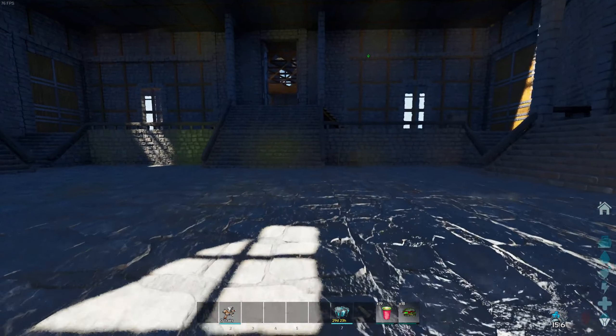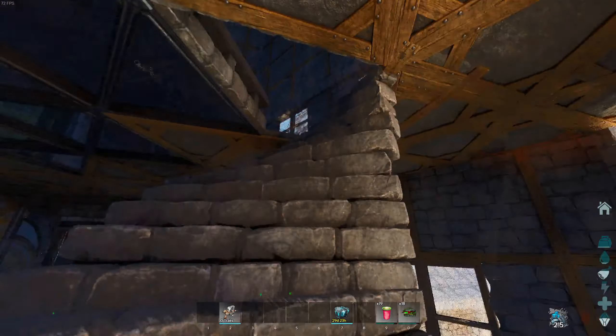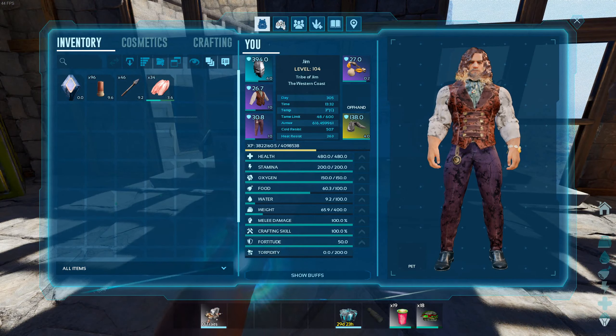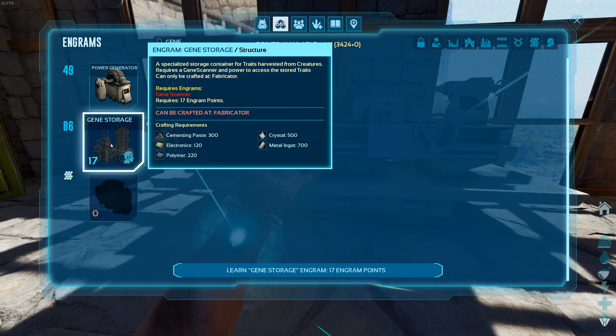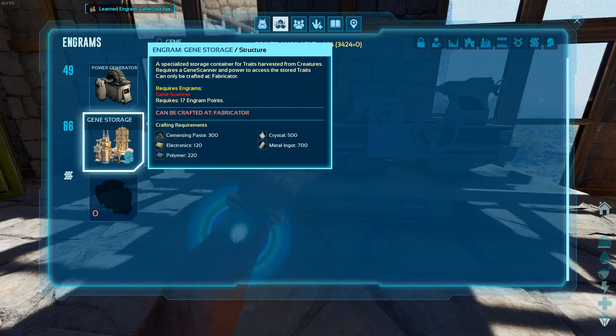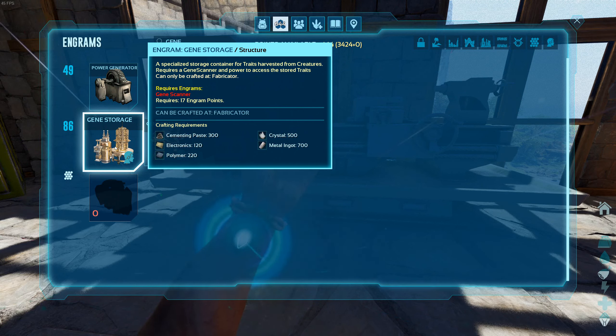There's one other thing I want to craft before we go down to the Megs, and that is a machine called the Gene Storage Structure. It's a little bit expensive to craft but at least it doesn't require black pearls. It does require the gene scanner, which we've already crafted. As it says, it's a specialized storage container for traits harvested from creatures. Requires a gene scanner and power to access the stored traits, and can only be crafted at the fabricator.